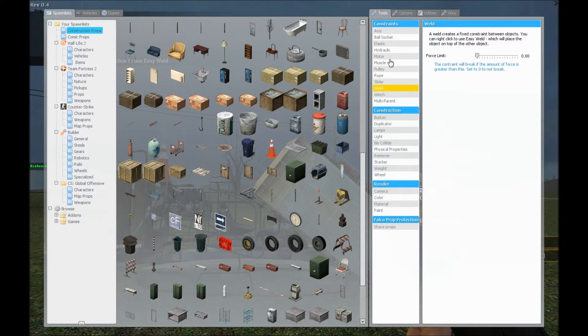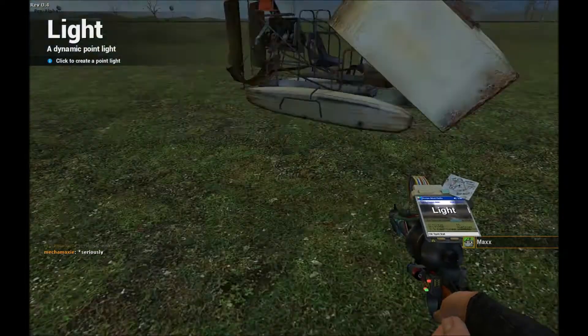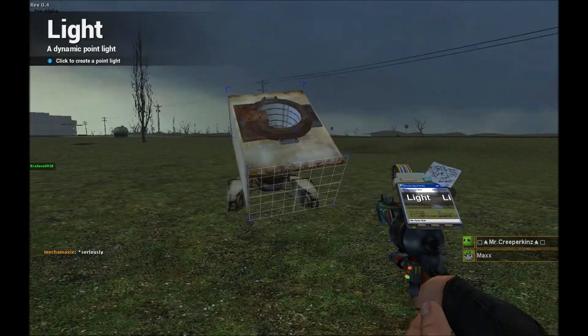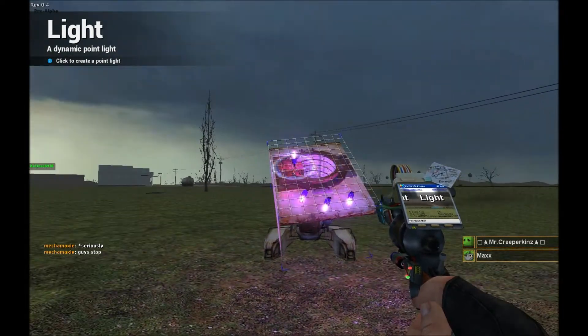I feel like there's a storm coming, Mason. You feel it in your arthritis? Yeah, that's where people feel storms coming. Is that true? Yeah — because of the pressure. So thankfully my arthritis has helped us again. Okay, I've got headlights.